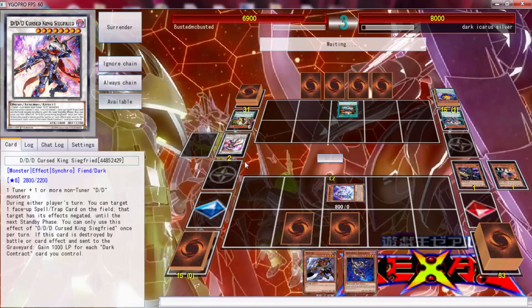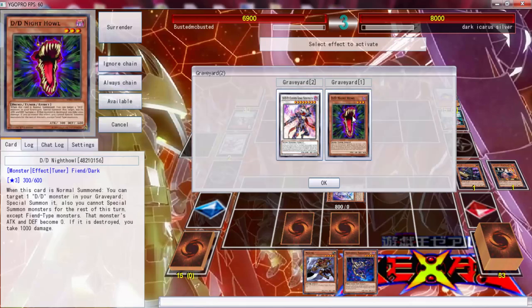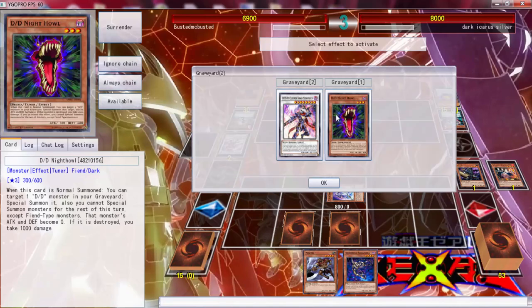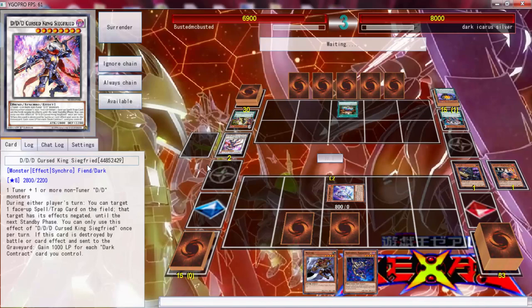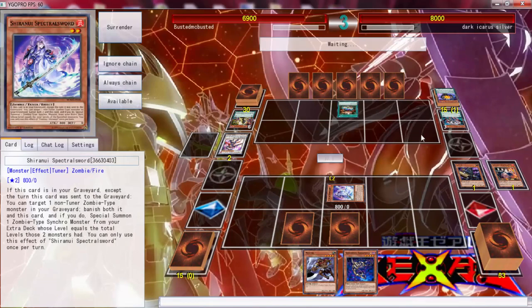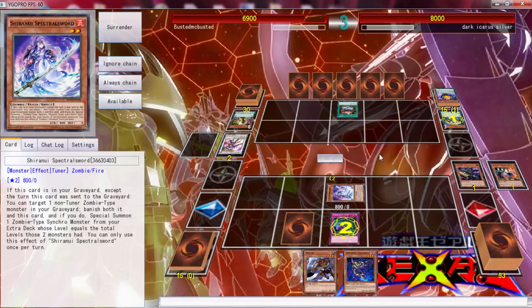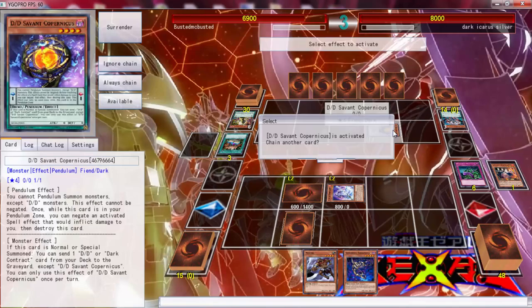I just don't want to shotgun it. He's chaining the effect — look at that. Is the effect negated? No, it's not. Jesus Christ. Okay, so he's probably going to target Siegfried, and that's where we're going to chain Needlebug Nest and Shadoll Core. What are you popping? Okay, well I guess we just chain this now. Shadoll Falco — yes, sure. What else did we mill? Oh, that's pretty good.